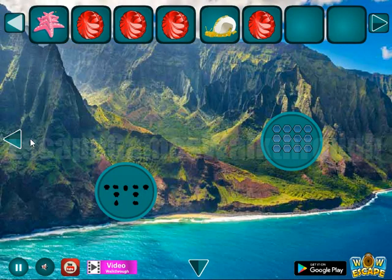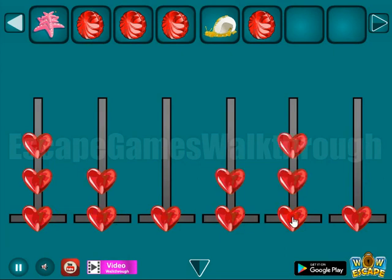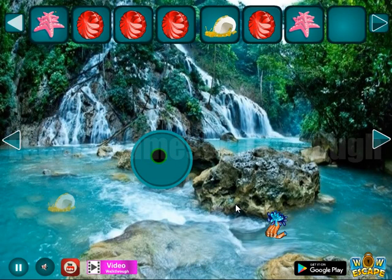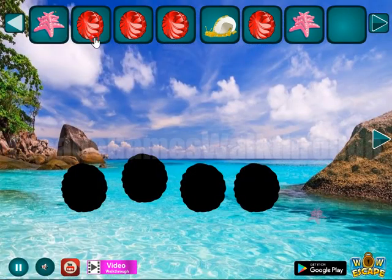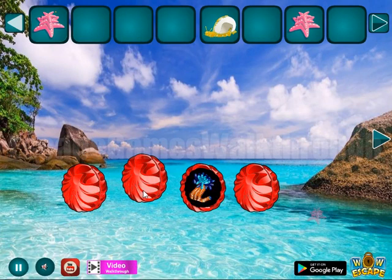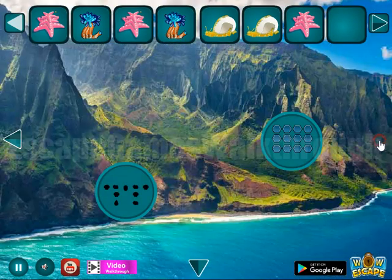Then let's use the sword to cut this back and get another hint: three, two, one, two, four, four. It is to use here — three, two, one, two, four, four — and we have got a stack of seashells.